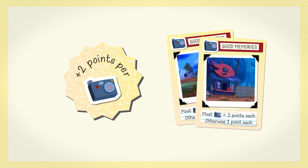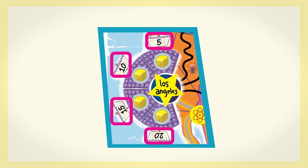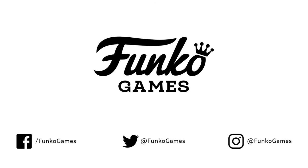Each scrapbook card that matches one of your bonus tokens scores two points, in addition to any points it normally scores. Lastly, score the points for your seat at the concert, and the player with the most points wins. Now grab your fishing pole and hit the road.